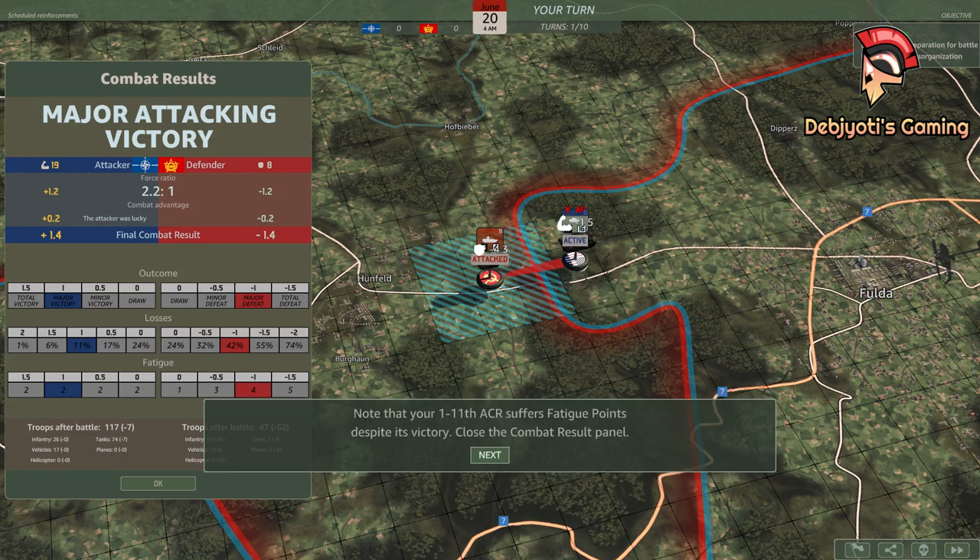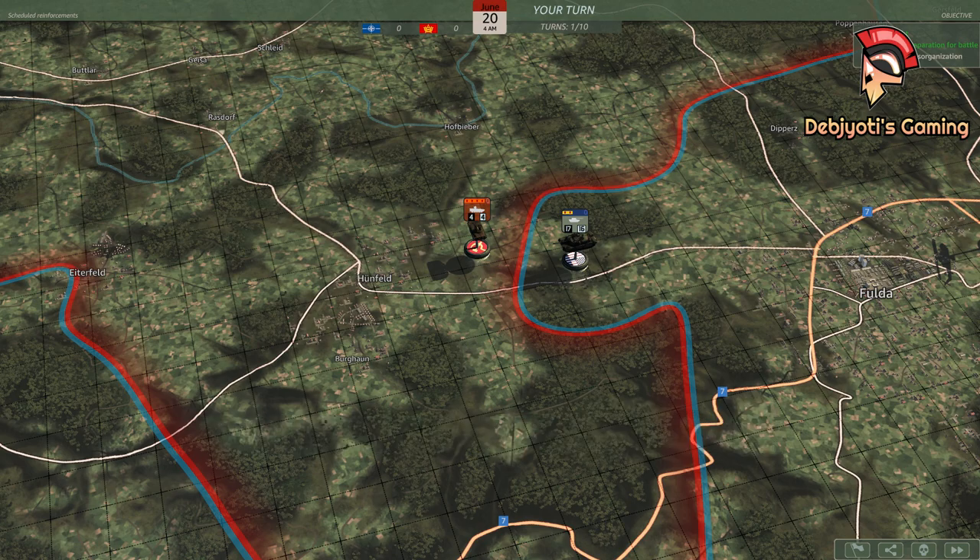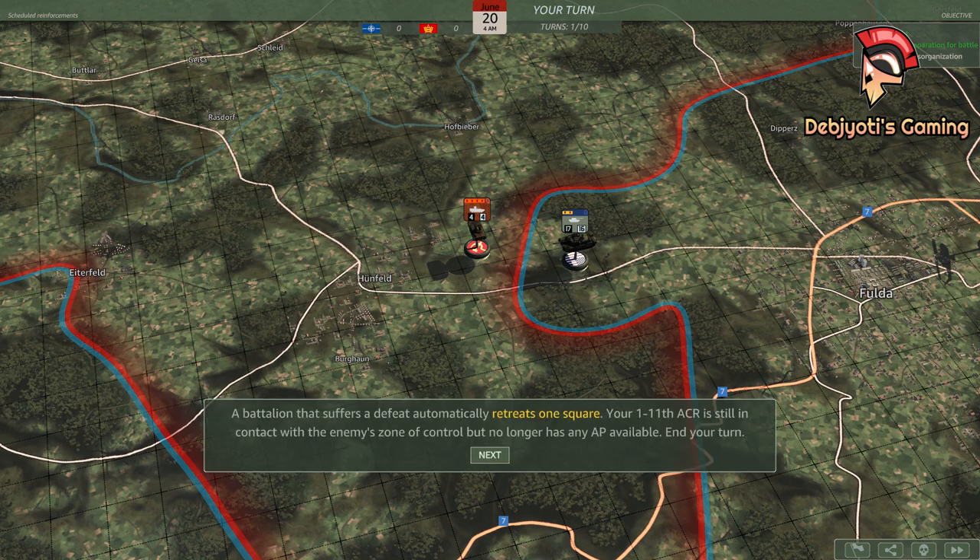Note that your 1-11th ACR suffers fatigue points despite its victory. Close the combat result panel. General, the enemy recon battalion is falling back. We can't let them get away. A battalion that suffers a defeat automatically retreats one square. Your 1-11th ACR is still in contact with the enemy's zone of control, but no longer has any action points available. End your turn.